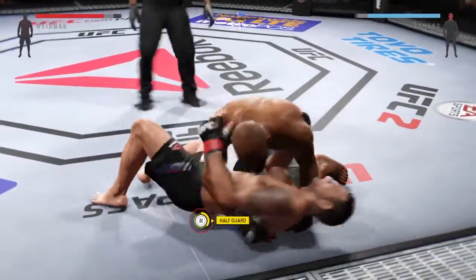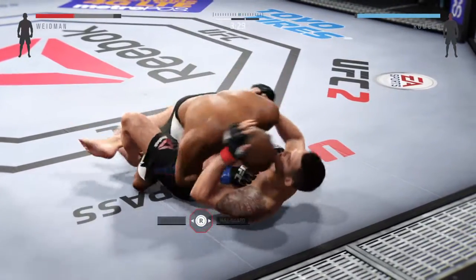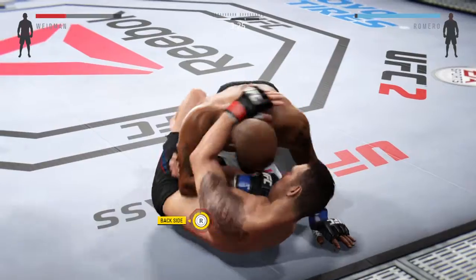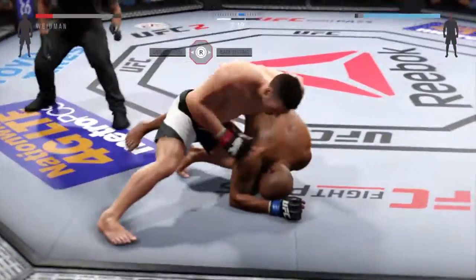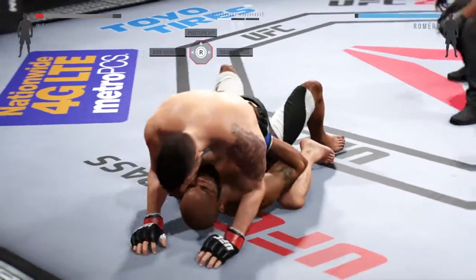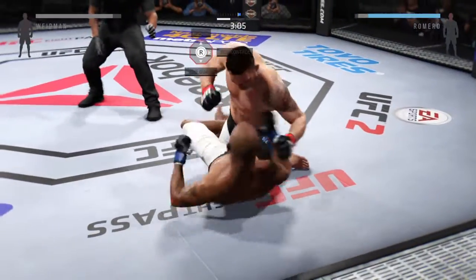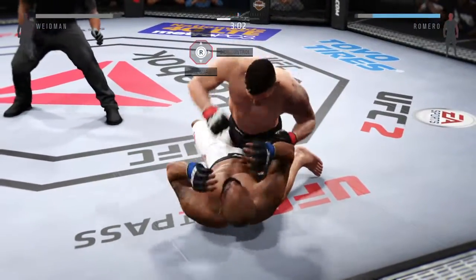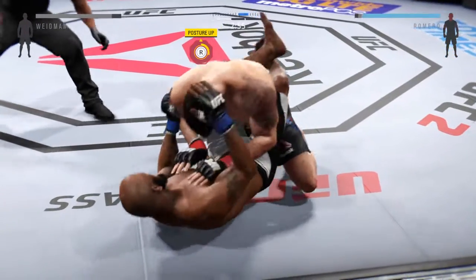Romero gets the double leg. He sweeps — look at his position now. How good is that? Hip escape! He gets out of the full mount. Big right hand clipped him. He does have full guard here, which is still dangerous.